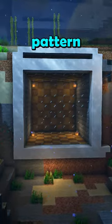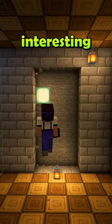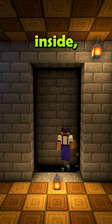Step 3 is creating this unique pattern all around the outside. It's not difficult, but it looks pretty cool. Things start to get interesting when we add cool details inside.